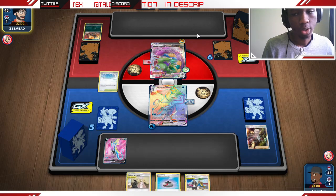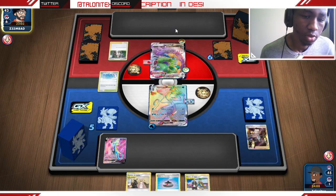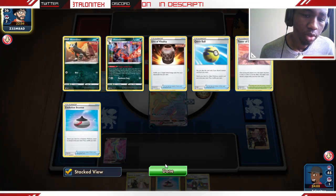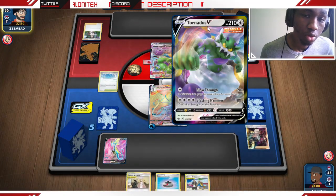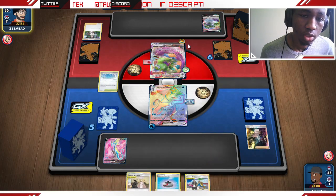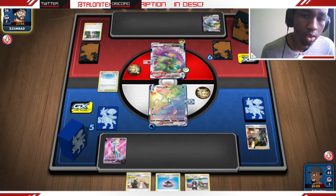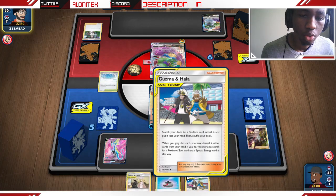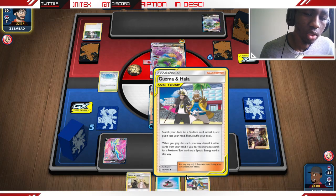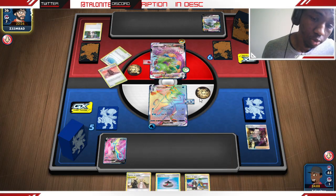That's the power right there — they basically have nothing else to do unless they have a Research. They do have the Research to get out of this bind, and they discard the Houndoom, so they only have three left in deck I believe. They are losing their energy here with Hydro Snipe. We could use Cynthia & Caitlin to grab Boss's Orders back. Or if they use Boss's Orders on us, we can use Guzma & Hala to get an energy card, a trainer card, another Rugged Helmet, and a special energy.